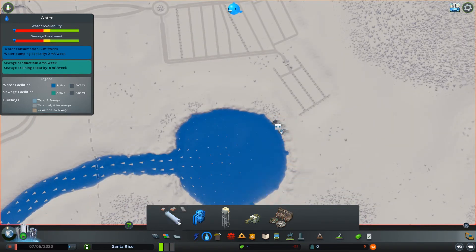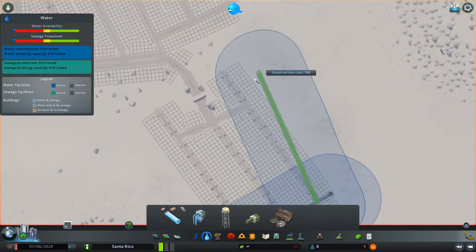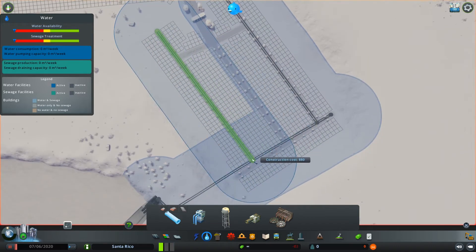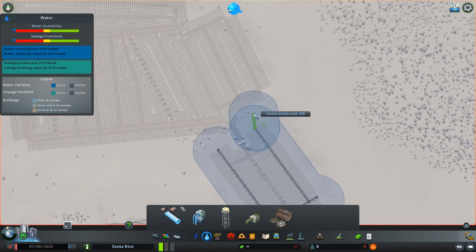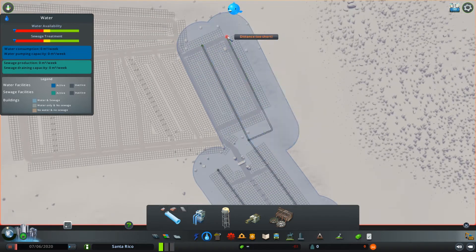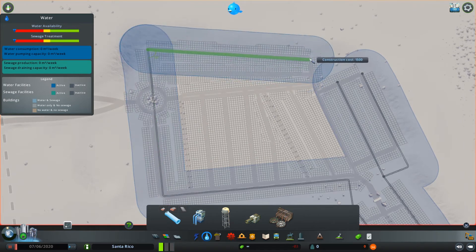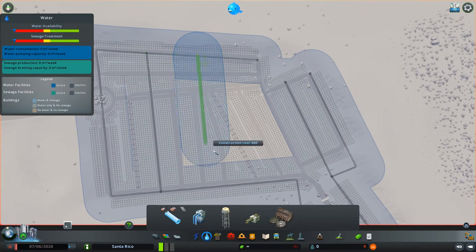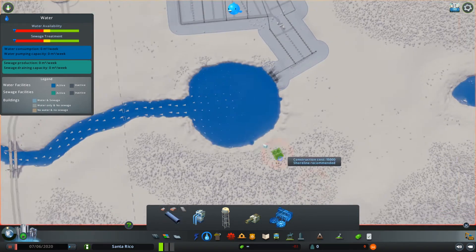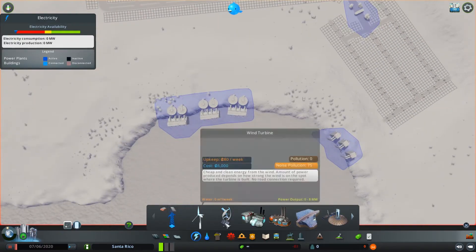Now we're gonna put the water pumps in so our city can have some water. I'm just gonna connect the pipes and go from this one out to the low density residential place, just following the road along with the pipes. It gets a little wacky up towards the top there — yeah, that's where it's a little wacky, but it worked out. Now I'm gonna do the water treatment plant and just hook it up right into those pipes because we already got water there.